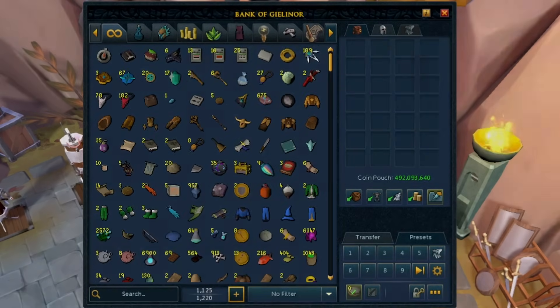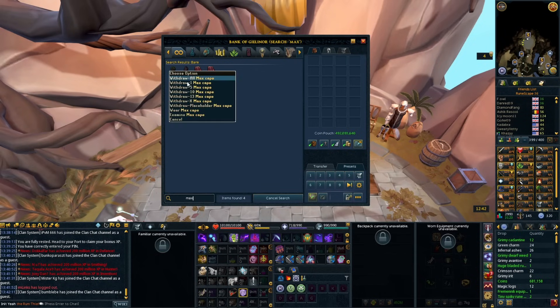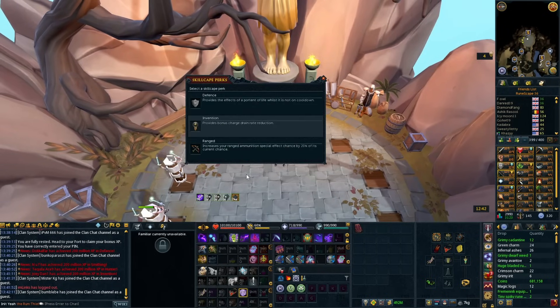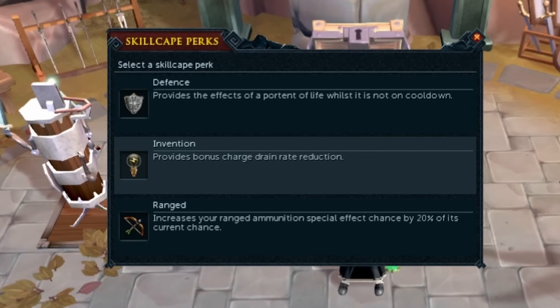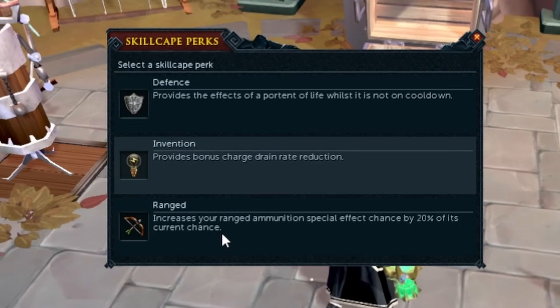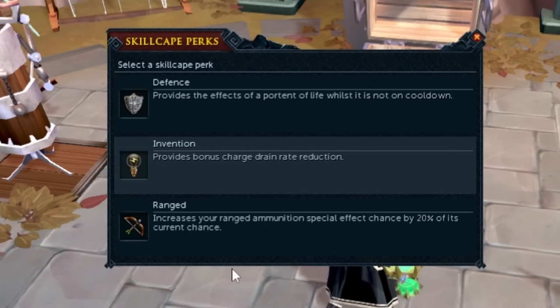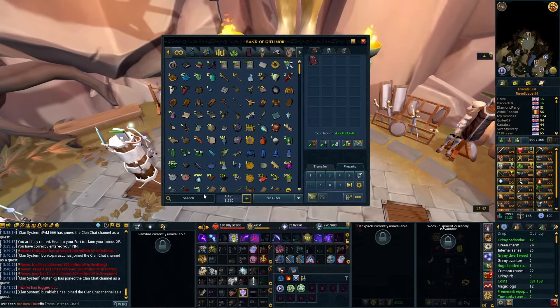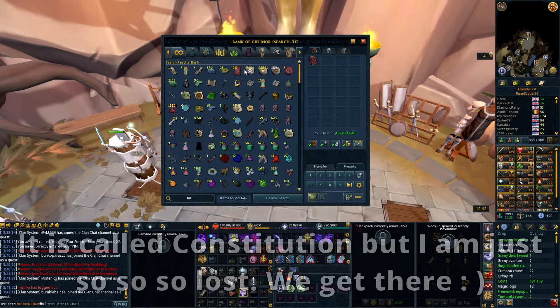This next tip I'm actually changing myself right now — it's really good. The Max Cape gives you different perks you can organize: the Defense cape gives a free Sign of Life every hour, Invention gives bonus charge drain rate reduction, and Range increases your ammunition special effect chance by 20% — useful for ruby bolts proccing, for example. But if you're not using the Range one, there's a really cool alternative: the Hitpoints cape.